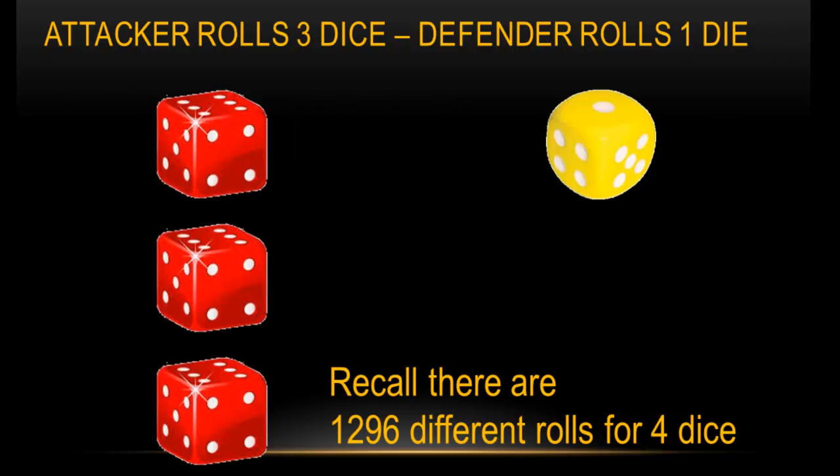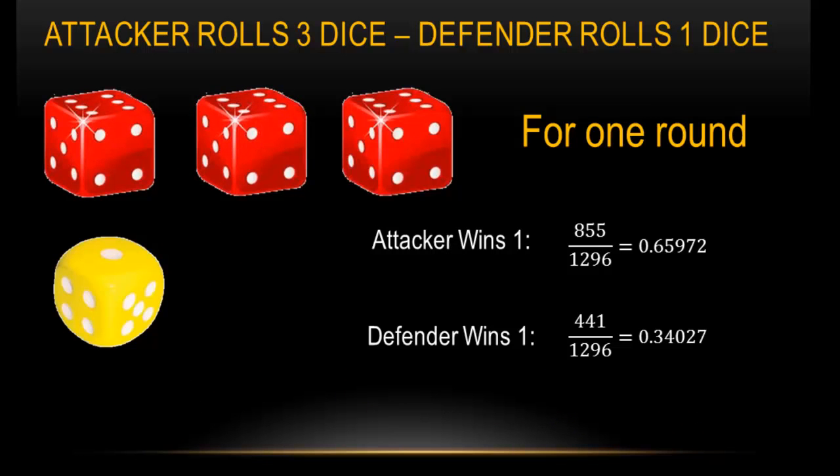Our second scenario is if the attacker rolls three dice and the defender has only one die. With this, since there are four dice total, there are 1,296 different rolls. For that round, the attacker can win once with a probability of 0.659, so about a 66% chance, and the defender is going to win one at 0.34. Remember that you can only lose up to whatever the defender has — since the defender has only one die, you can only lose or win one army.